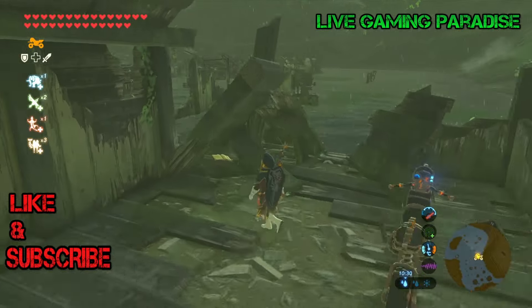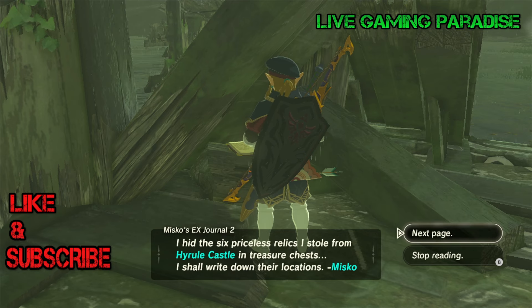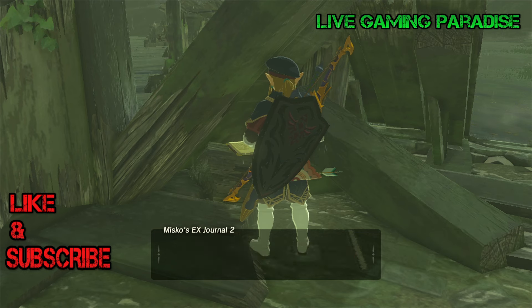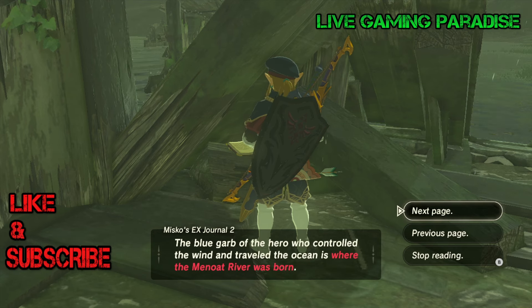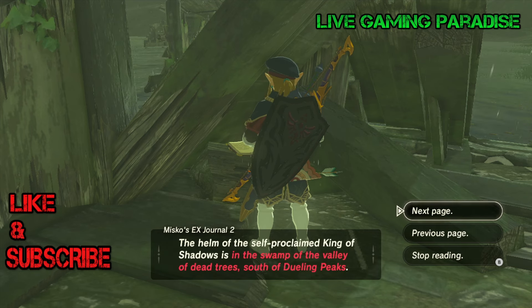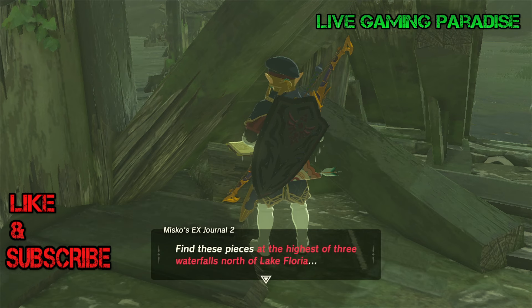Once you get inside, there will be a book in here — Miskos EX Journal 2 — and here you will receive four missions. Two of them we've already done and we are on the third mission. This one is called the Usurper King, and it's not very difficult to get there. You won't have to fight anything, so that's all a bonus — you can literally just go and get your hood. There is a giant around but you won't need to do anything.